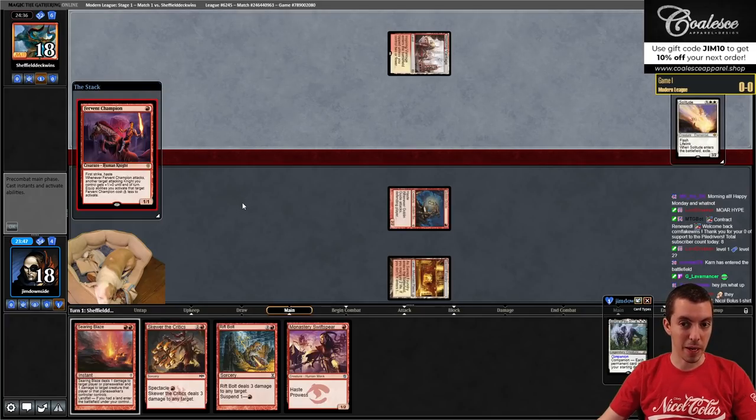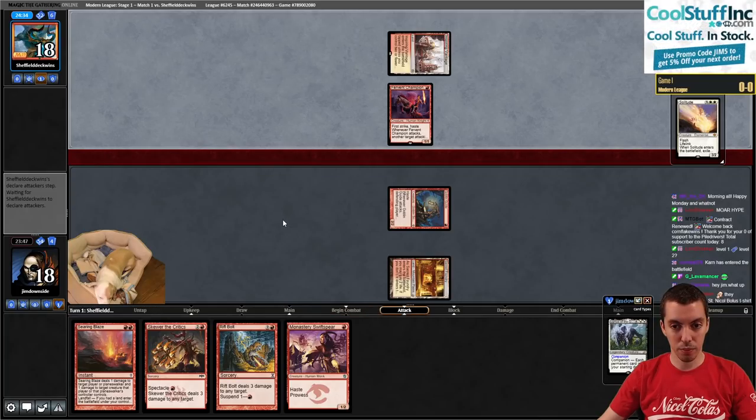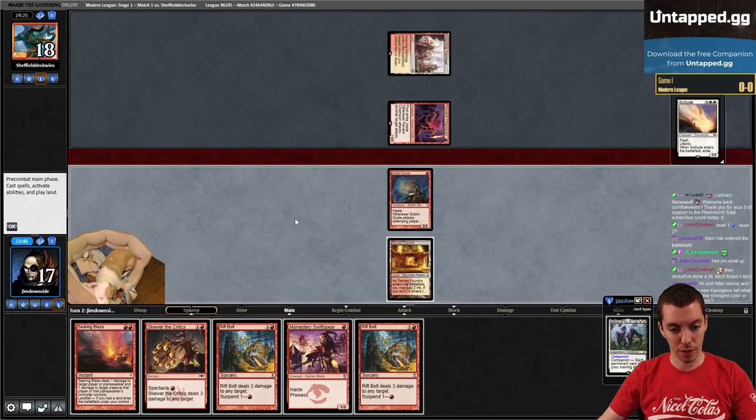Fervent Champion - this is the Aspiring Spike Boros Blade deck. Probably pretty good against us, honestly. Let's just draw a land here - just draw a land, I think that's what we want to do. That's not a land.